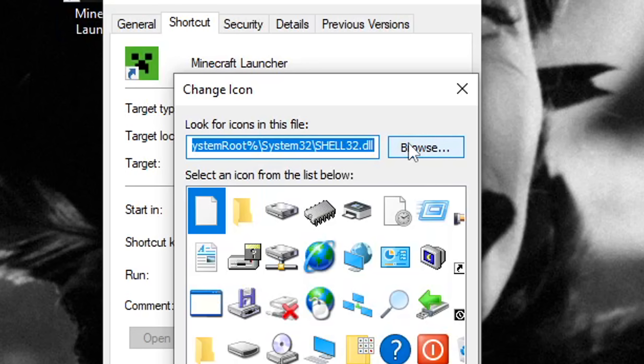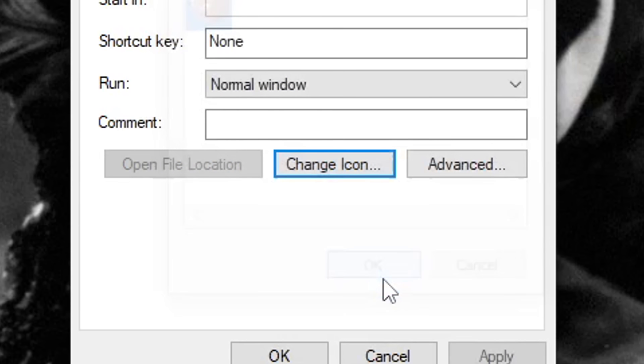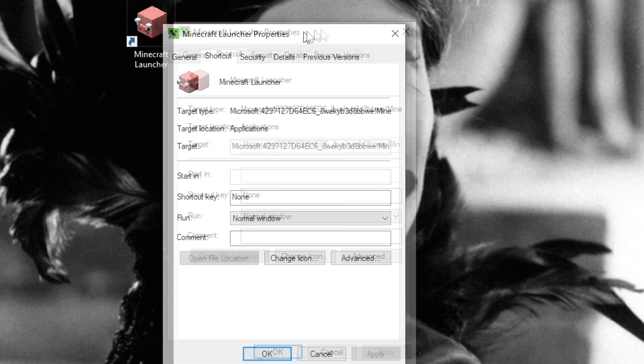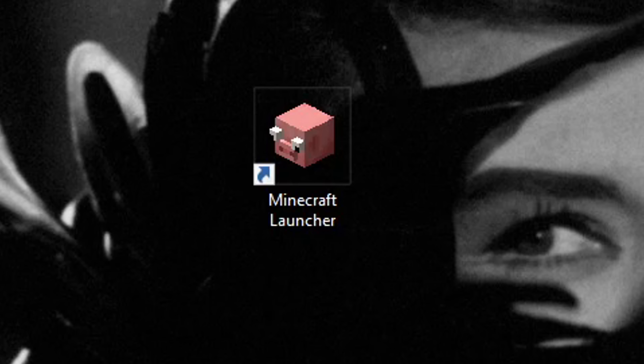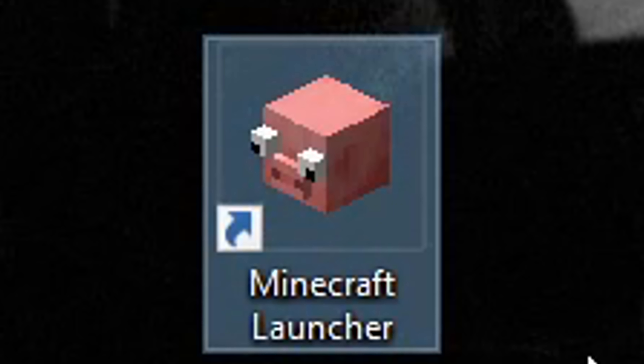Export. So now we browse — here's our grass block. Double click, press OK, and then Apply. Looks good. So there we have it — this is Minecraft. We want to play Minecraft, just click on this thing.